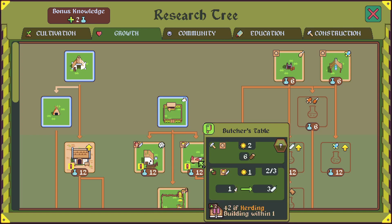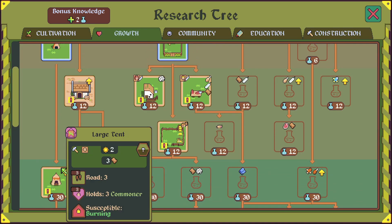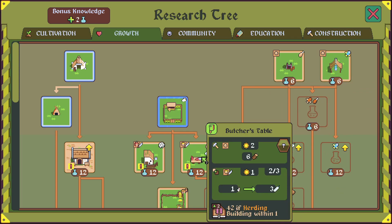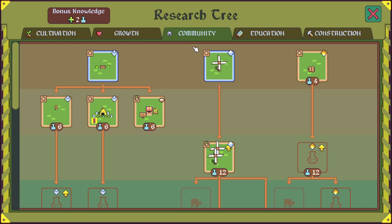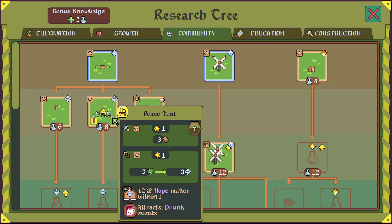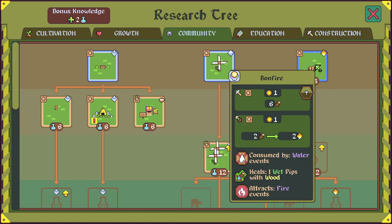It opened up the butcher's table and the rabbit shearer. So I guess we can do the rabbit shearing. Oh, and it opened up the cow ranch too — I wonder if that guy produces milk? Tent needs leather — so how the hell do I get leather? Are we literally going to have to hunt? The shaman requires leather for her buildings, but she also takes a fear hit if we kill animals. So you'd want to avoid it at all costs, but that's not possible if we require leather. We're going to have to butcher some animals at some point.